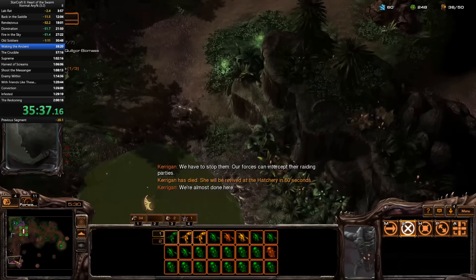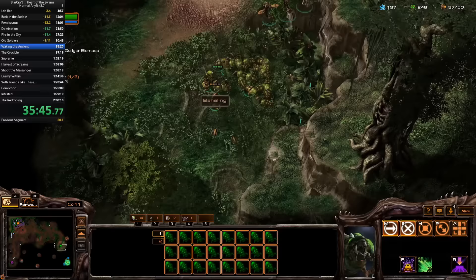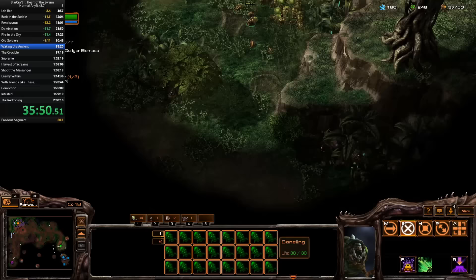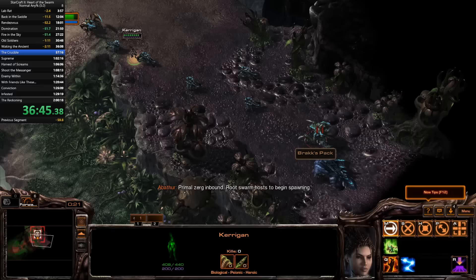That's not good. All the bonus levels I grab in this mission are specifically timed so that I get level 50 at exactly the right time, so I'm going to have to grab another level from some other point later on. As Kerrigan was busy getting killed, I moved my Zerglings into a safe spot near where Brak spawns and morphed some of them into Banelings. Once he spawns, I slammed my Banelings into him and melted him into a puddle of acid.